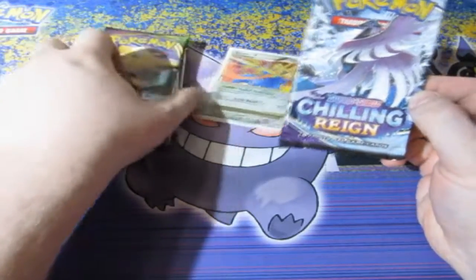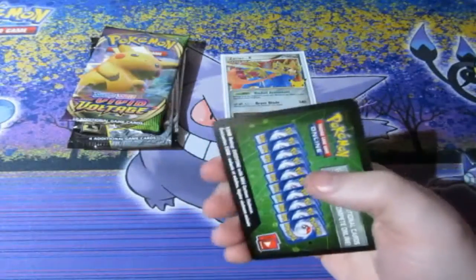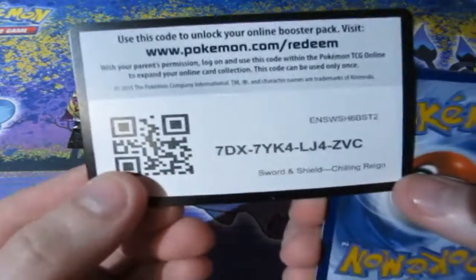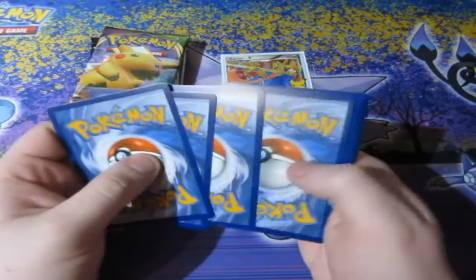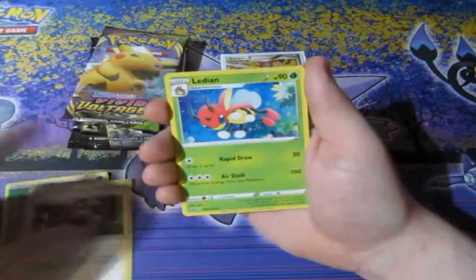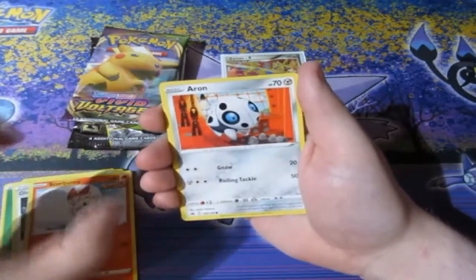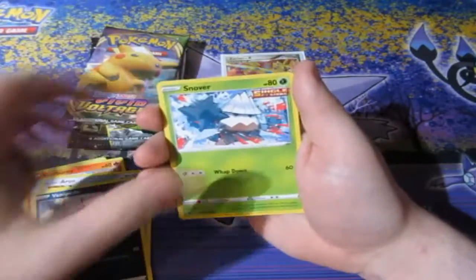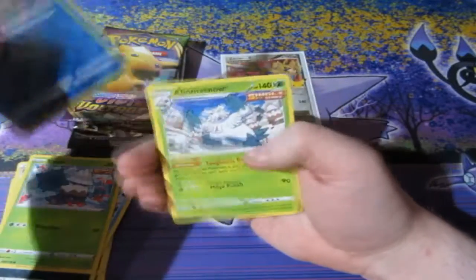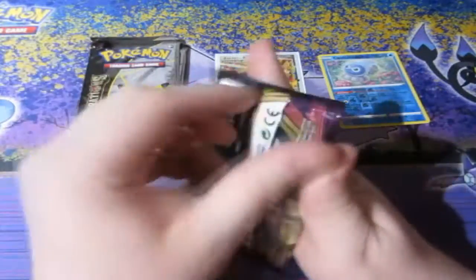We're going to save the Celebration packs for last and open a Chilling Reign first. I'm hoping the Pokemon pull rate is just as good as Yu-Gi-Oh was, because Yu-Gi-Oh was absolutely unbelievable — it hit the roof hard. We got Listed Leaf Energy, Arvory, Lydian, Old Cemetery, Scorbunny, Aeron, Snow Run, Venipede, Snom, a Reverse Foil Castform, and an Abomasnow. Not bad — same old, as per.